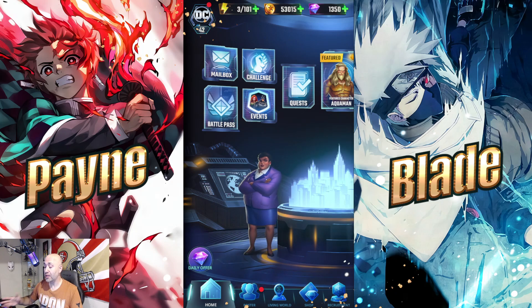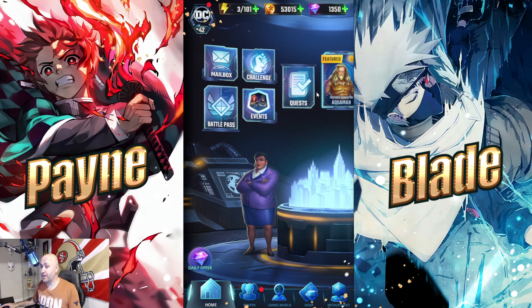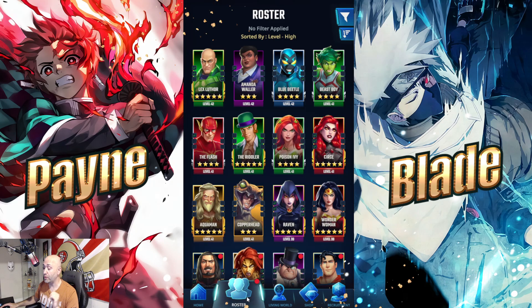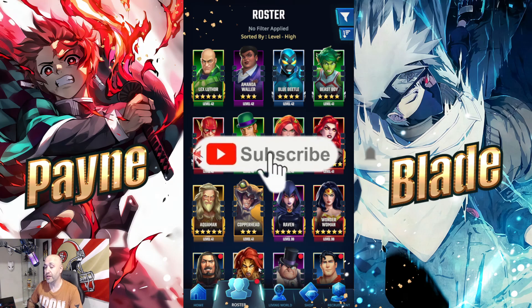These units will be returning eventually, most likely as additional featured units like Aquaman — units you can summon. We have a few of them and I want to go through their kits, their skills, how good they are, whether they're worth the wait, and who you should be saving your gems for.